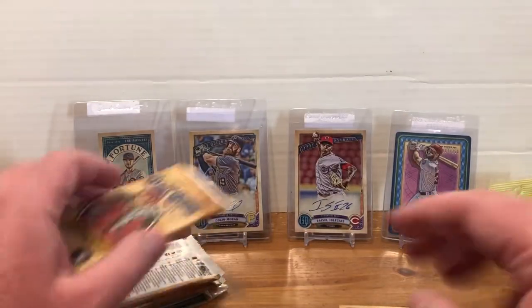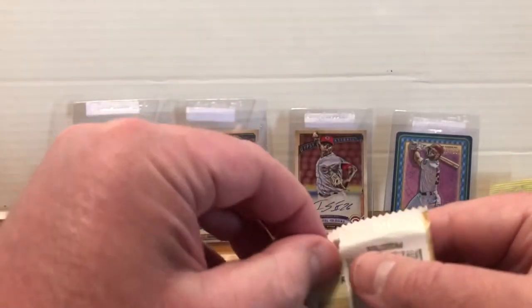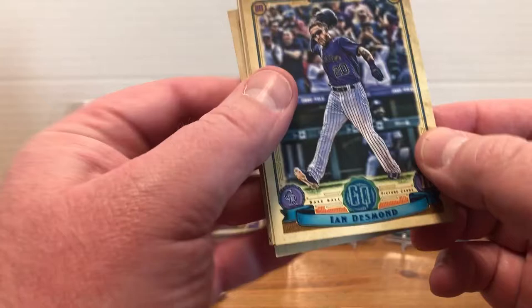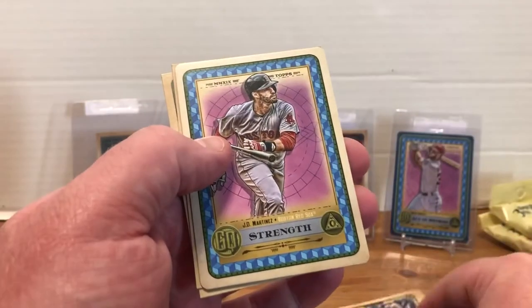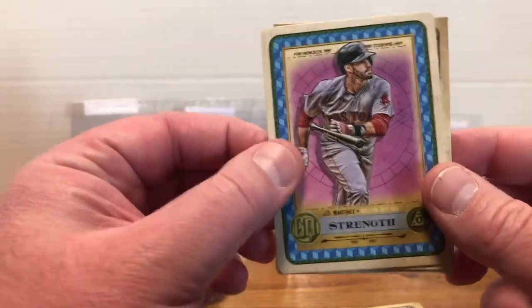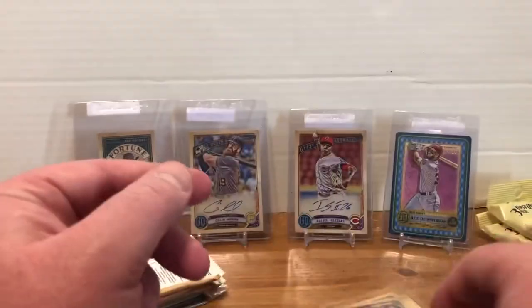I didn't know there was a Tarot of the Diamond numbered parallel — that was a neat discovery. I knew there were Fortune Teller parallels but didn't know the Tarot was numbered. Continuing: Ian Desmond, Michael Brantley, Aaron Judge — here come the Judge — we've got a Tarot of the Diamond J.D. Martinez. Not terrible. Joey Lucchesi and Jacob Junis finishing us off.